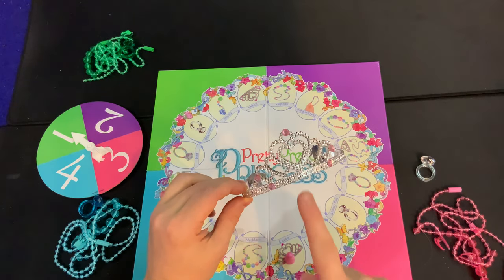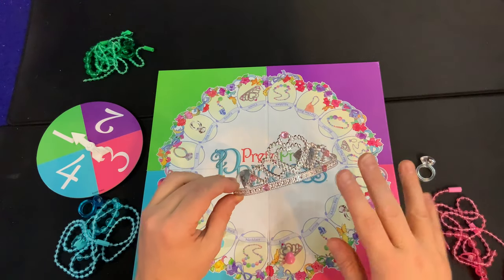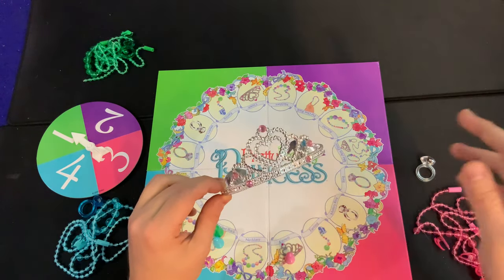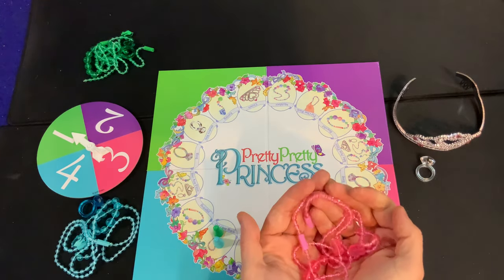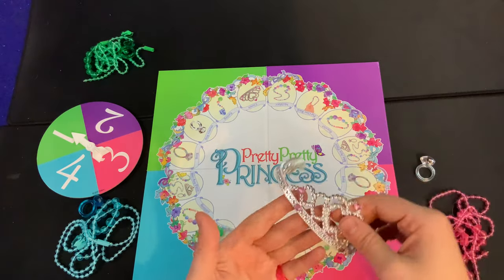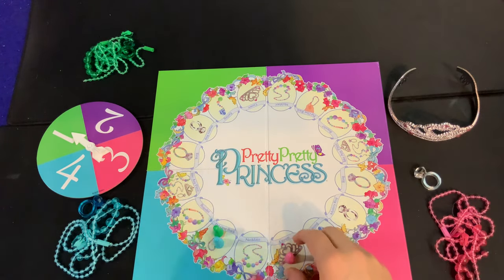When you land on the crown spot, you either pick it up from the table or take it from someone who already has it. The crown will pass from person to person, but you must have it to win. To win the game, you have to have all your jewelry on, plus the crown — but you must not have the mystery ring on.